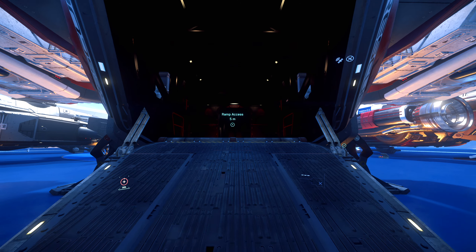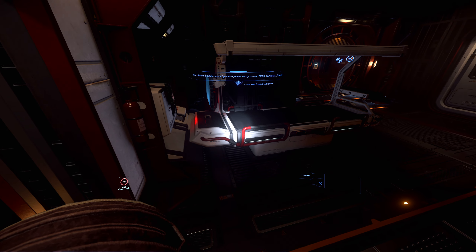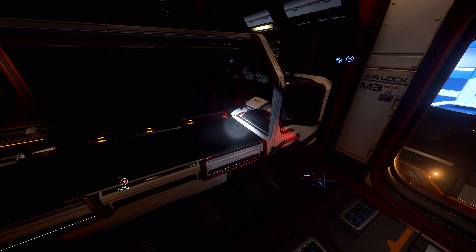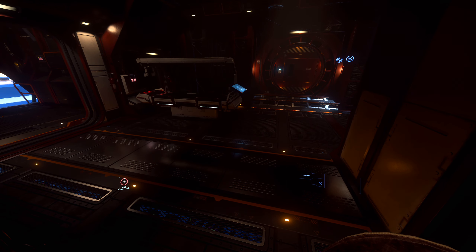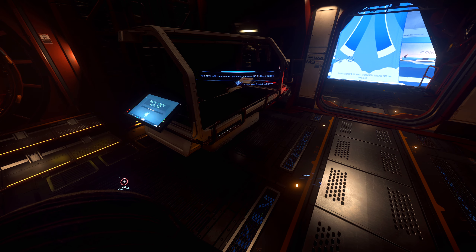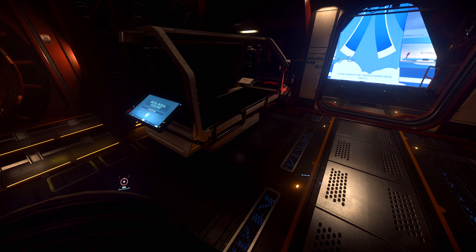Moving on to the Cutlass Red — this is the ambulance, search-and-rescue version of the Cutlass Black. Some people were upset that you can no longer respawn in the Cutlass Red's beds. You can still treat people and stabilize them until you take them to a hospital, but you can no longer use it as a spawn point. If you've watched my other videos, you'll know I don't agree with respawning inside ships — even with the Carrack, they should take that spawn point away too.